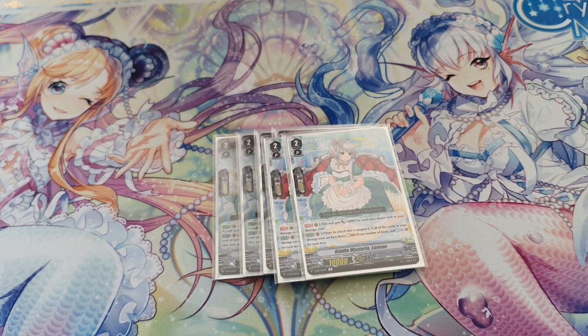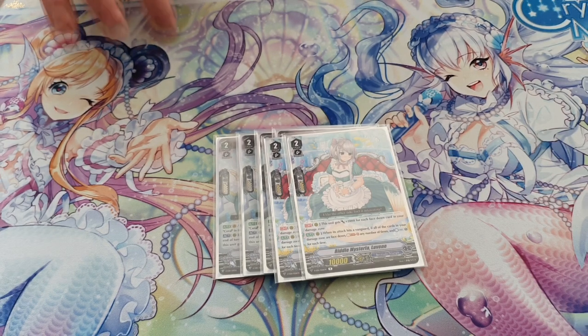Then there's the counter charger. You get +2k for every face-down card in your damage zone — it's also continuous, so if you have a full face-down damage zone it's +10k. It works on both turns. If she hits a vanguard, you can Soulblast as many cards as you want, and for every two cards Soulblasted, you Counter Charge one. Definitely a very interesting card.